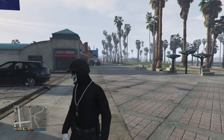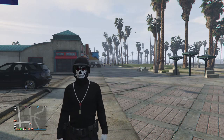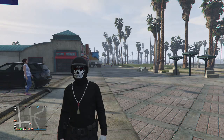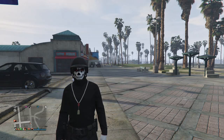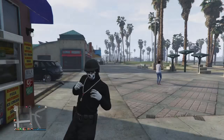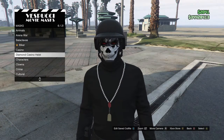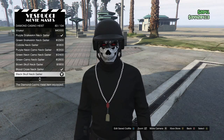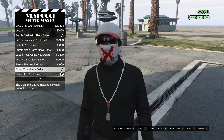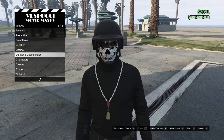I'll also show you later how to get it without any hat or helmet, so if you don't want the hat or helmet you can just wear the mask. I'm pretty sure the telescope glitch won't work with this. To get started, go to Mask, scroll down to Diamond Casino which is number six, and buy the Black Skull Neck Gator which is number 83. This will work with any gator mask — I'm just using this one because it matches my outfit.